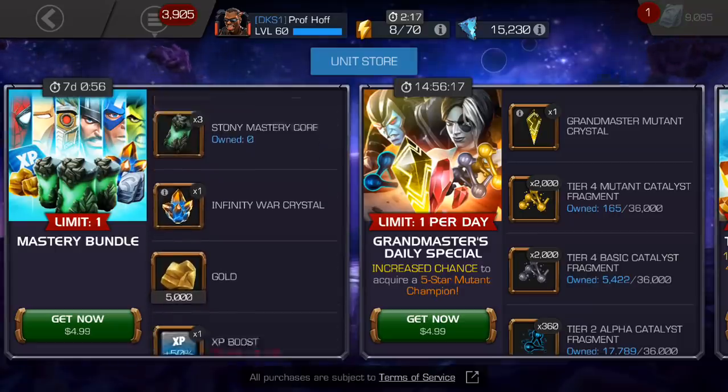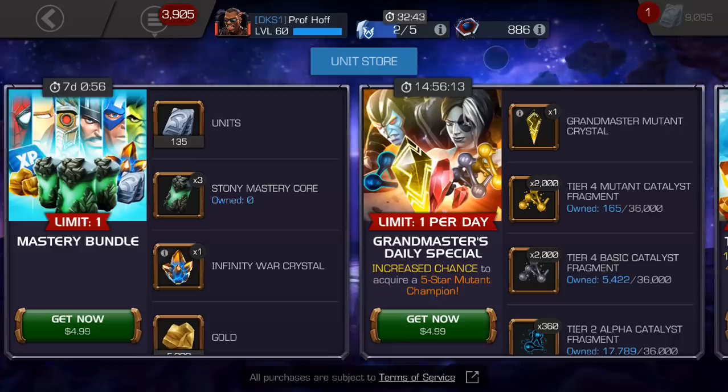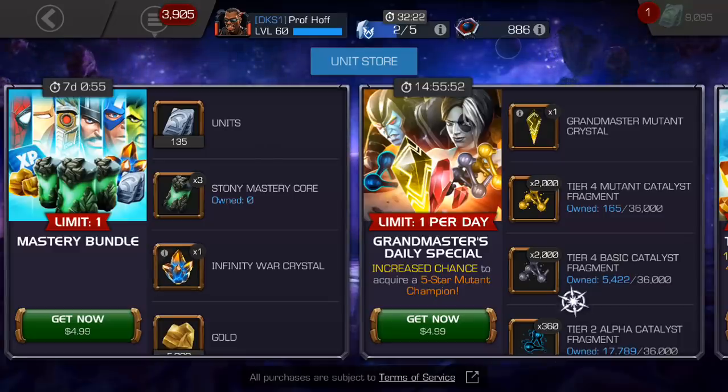The 5,000 gold and the experience points boost are simply add-ons that don't need to be factored into the overall grade. So I think for $5 this is an A. How can you argue that when you get the units back that you'd normally spend on a $5 worth of units, plus the mastery cores and the Infinity War crystal just as a bonus? It is truly the trail mix of offers.